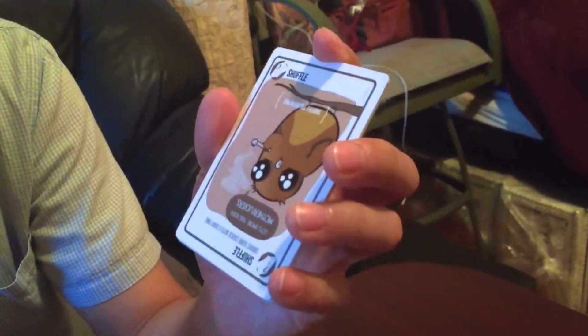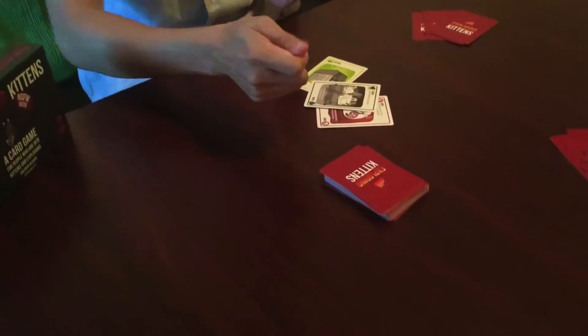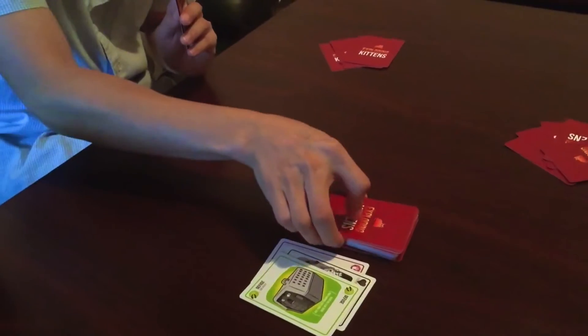There's a shuffle card. Basically, if you know the exploding kitten is in the deck somewhere, you can shuffle it up. Because when you draw an exploding kitten and defuse it, you drop the defuse card into the discard pile and you get to put the exploding kitten back into the deck anywhere you want, secretly. So you might need to shuffle if you think it's coming up next.